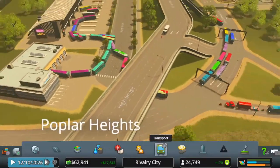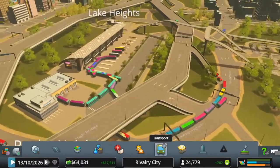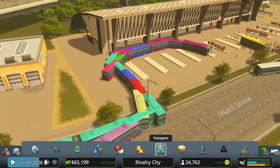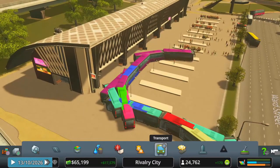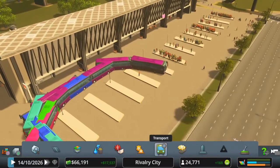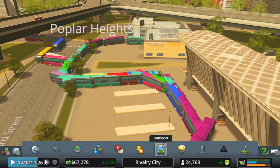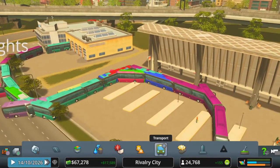Oh my God, look at that — all the buses are merging into each other! If this was the US they'd all be beeping. If it was the UK they'd just be sat there annoyed in their cabs saying stuff under their breath about the other drivers. Look at all the colours — that's just wicked! We're all just going to mesh into each other. We are one bus. The buses have become one!